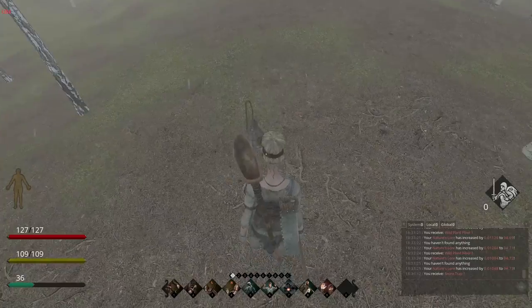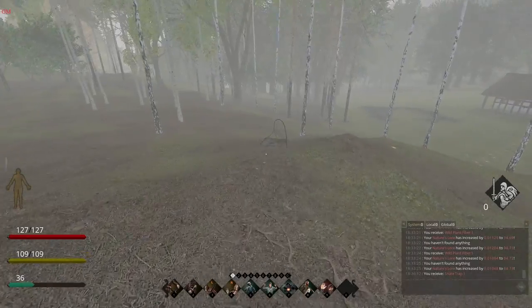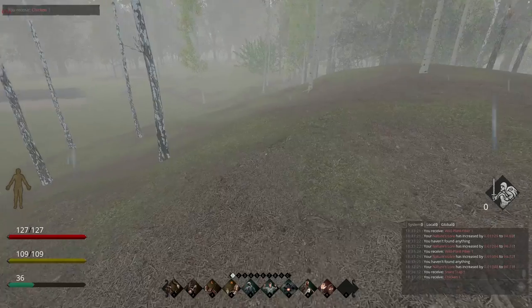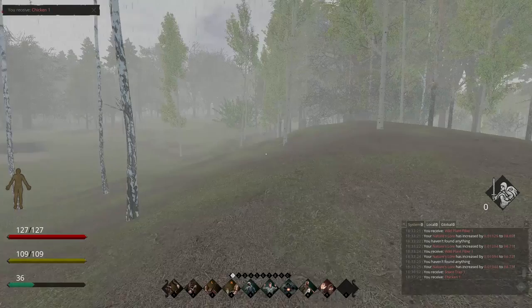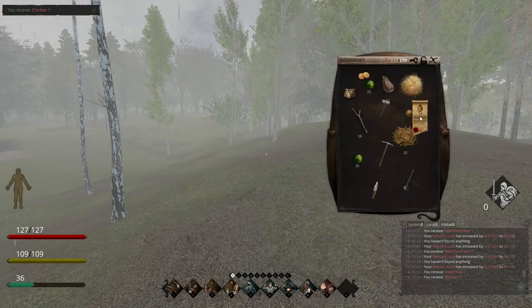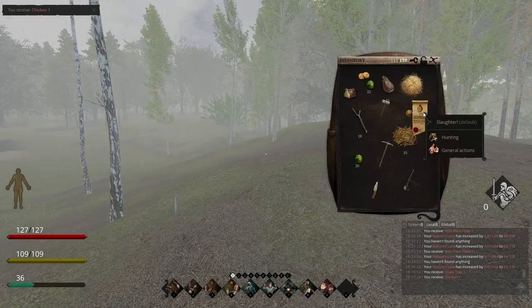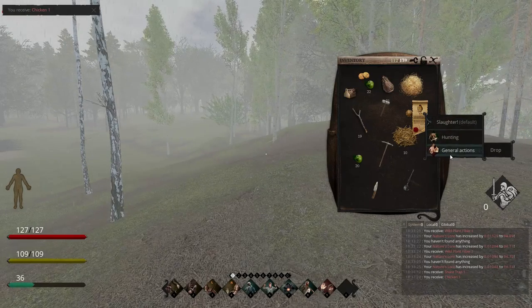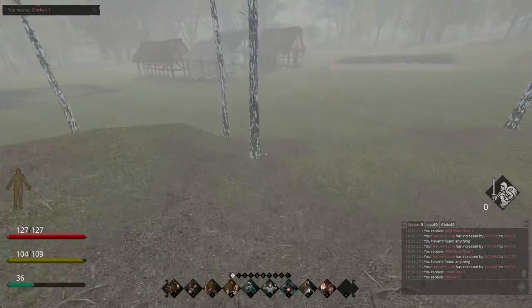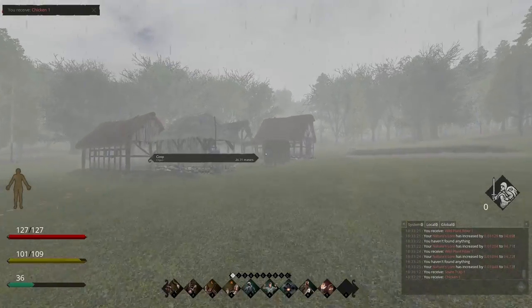Once the snare is triggered — you can see it's up as opposed to flat — click on it and you receive whatever it caught. It could be a chicken or a hare, and it'll come in the form of a title. You can slaughter it if you need the food and ingredients immediately, but if you're really going to get into husbandry, you want to put it in a coop.